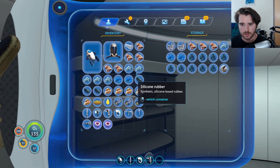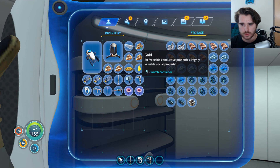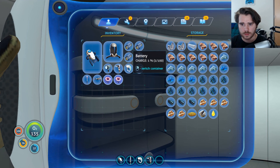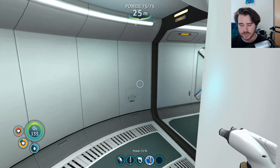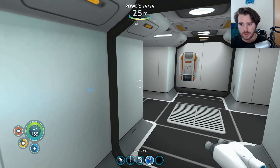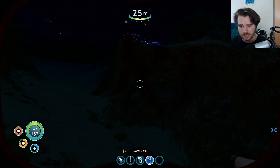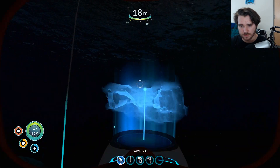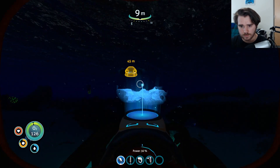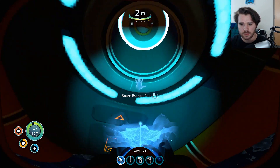Now we can throw a bunch of junk in here again. Toss it all in there. Lovely — that is nice. Now we can go up. We can just live down here now. As soon as we grab this stuff from the inside chest, I think that pretty much does it.